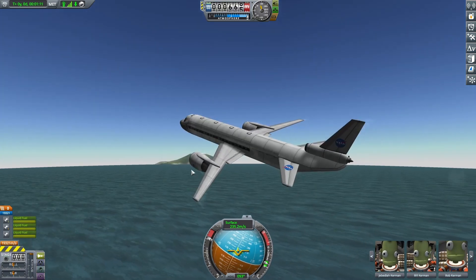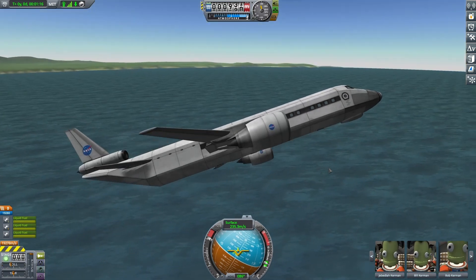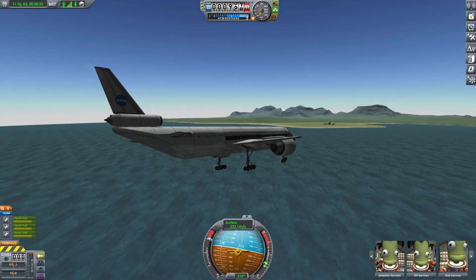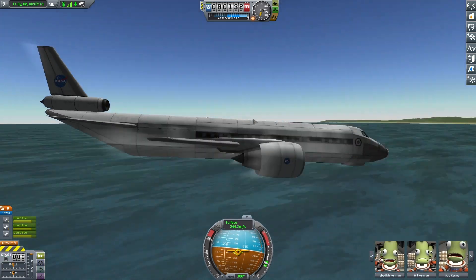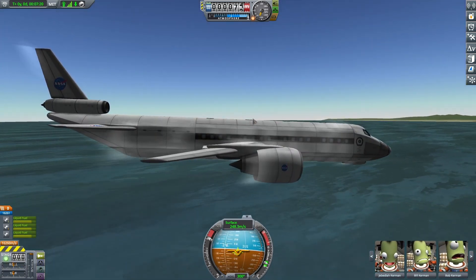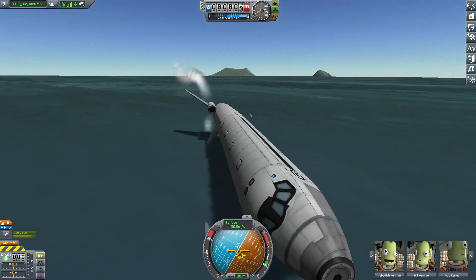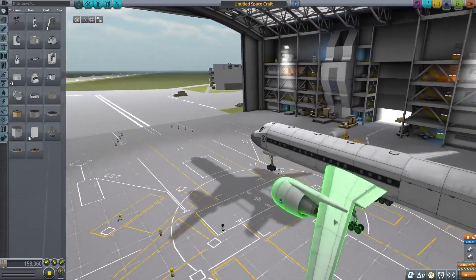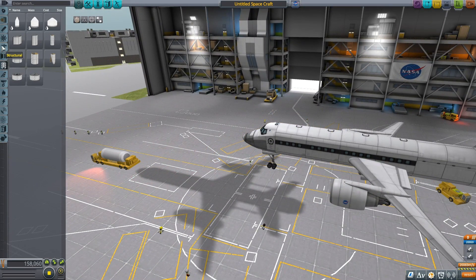They're going very fast actually, it's kind of crazy. Okay let's see if we can bring it back for landing. Oh god, I think we might just fall into the ocean. It's over. Prepare for landing. I think we need some more wing surface to try to keep this thing up.